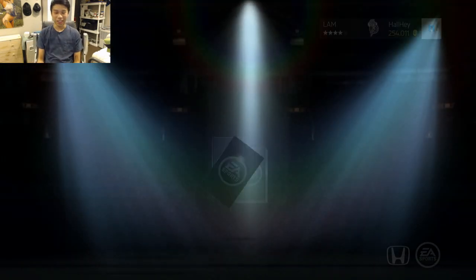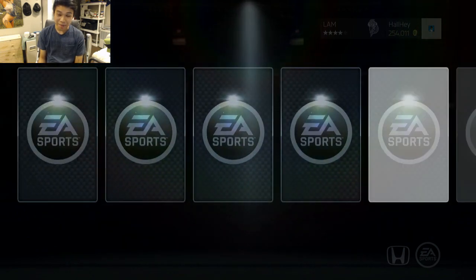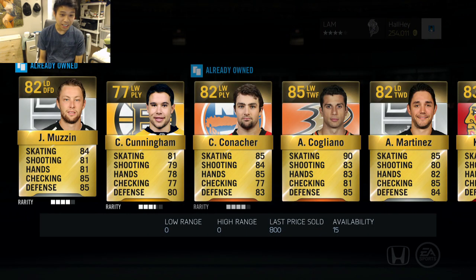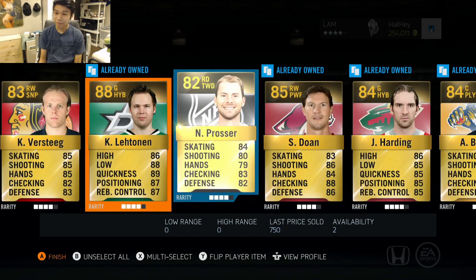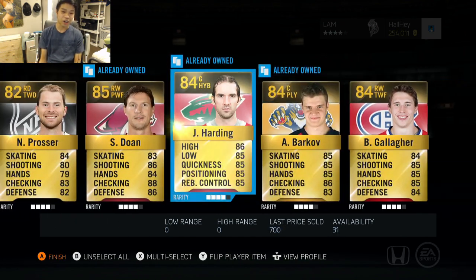Feeling good about these packs, guys. Martin Brodeur in that second pack — not bad at all. Next pack we got Muzzin, and we got Kari Lehtonen, an 88 overall — that's not bad. The rest is just garbage, so quick sell the rest.